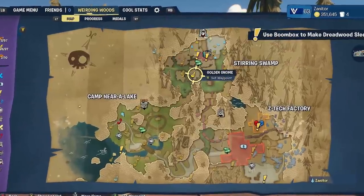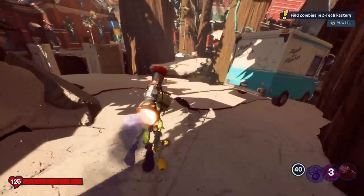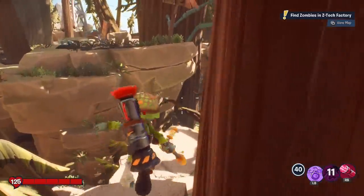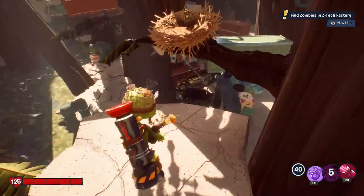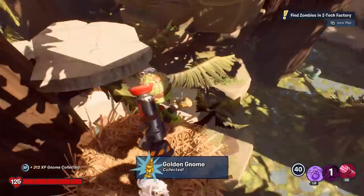This next gnome is up in a bird nest, and there's actually a medal associated with reaching the bird nest. But at the time of this recording it isn't working — it's going to be patched and the medal will show up eventually, hopefully in October. You go over here, keep going around, and there's a bird nest with a gnome in it. You can pick up the gnome, but you don't get the medal quite yet.